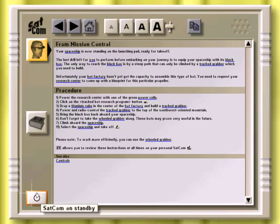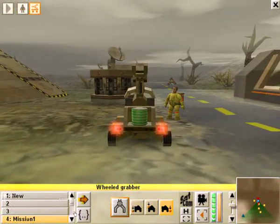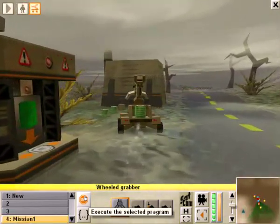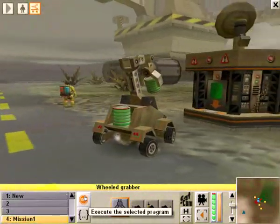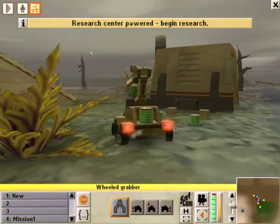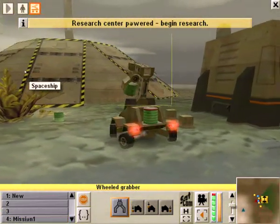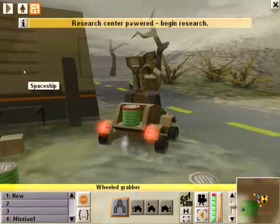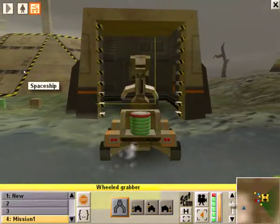We're actually going to have our program do that for us. So we run it, and it goes to find the nearest power cell, picks it up, and takes it over to the research center and drops it into the power slot. The program is also set to give a message when it's ready to start researching. It's moving extra power cells out of the way — in the past I had trouble with them getting in the way when the bot goes to grab stuff. Then it drops the titanium cube into the bot factory and signals that it's ready.